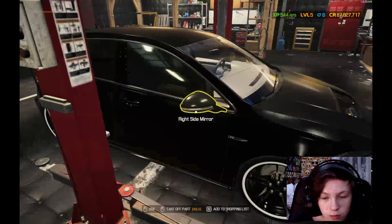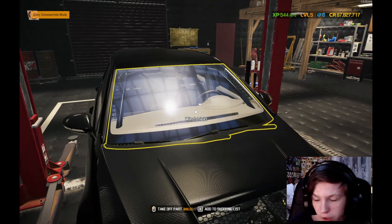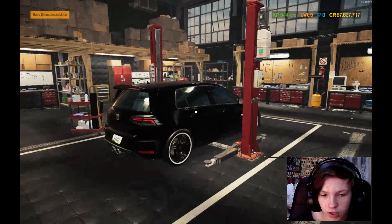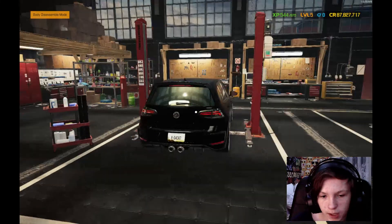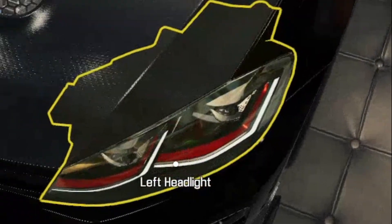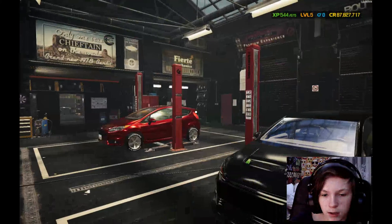So guys, I've finished the car. As you can see there's a little bit of tint on the windshield - a very nice little blue tint - and I tinted the rest of the windows to black. And as you can see if we go over to the front, you can see little red bits there that I painted.